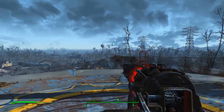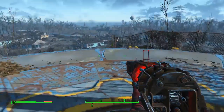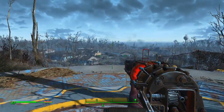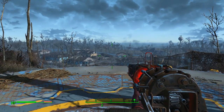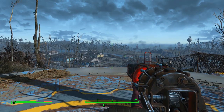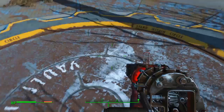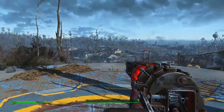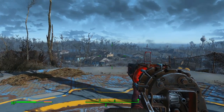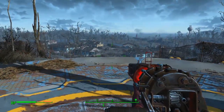Hello everybody, welcome back to another Fallout 4 guide — this one is a good one. Today it's for all you new people who are just exiting Vault 111. It's a tutorial on how to get yourself a really nice, powerful set of power armor very early on in the game. Pretty much as soon as you come out, you can get it within three minutes — maybe four at the very most if you're a slower walker.